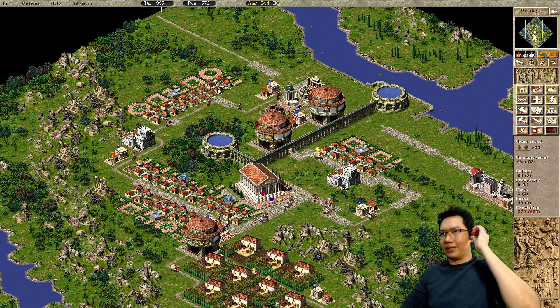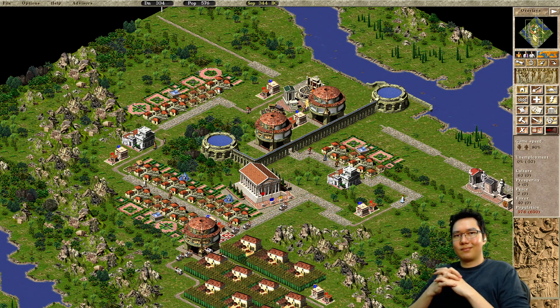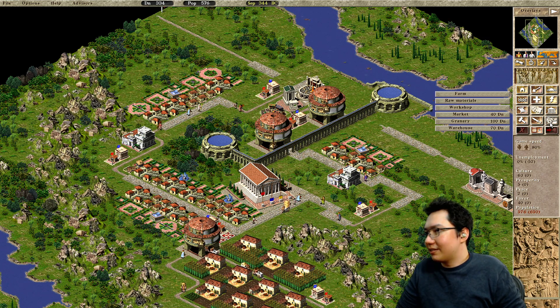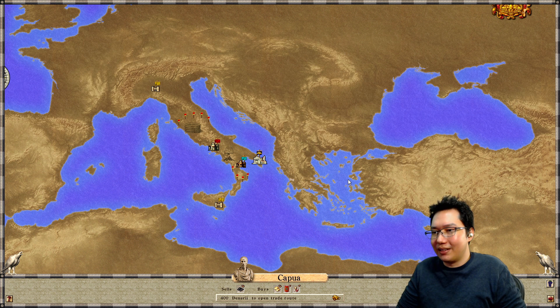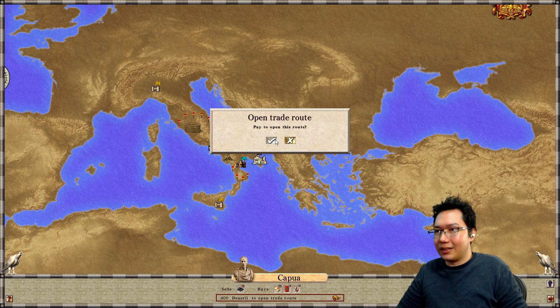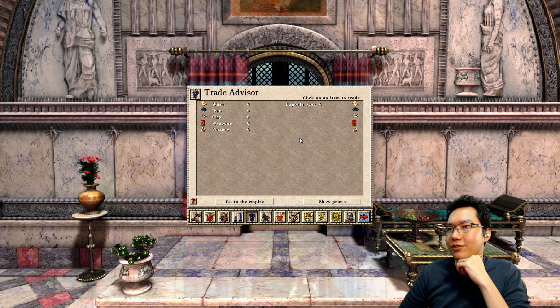That should get us the people we need. Do we have industries? They've provided us... yes. We should be setting this up — how do they buy wheat? It's a land trade route. Let's open it. Nice touch from Augustus — it shows the kind of trade route it is. Let's open the trade route. We can sell extra wheat and pottery as well.